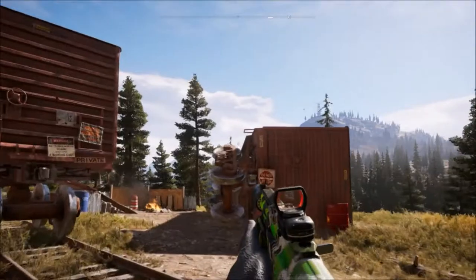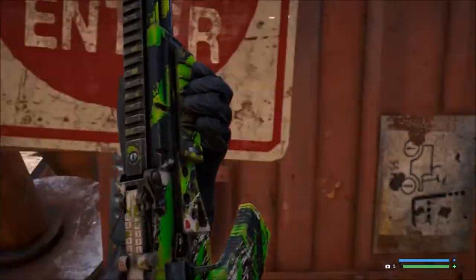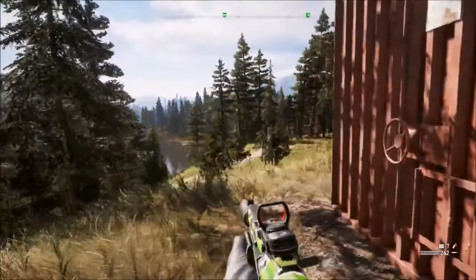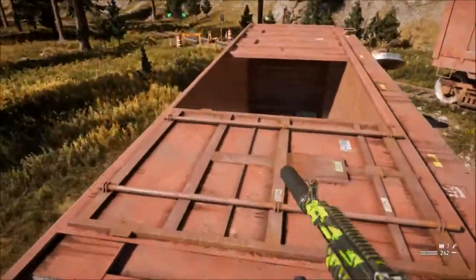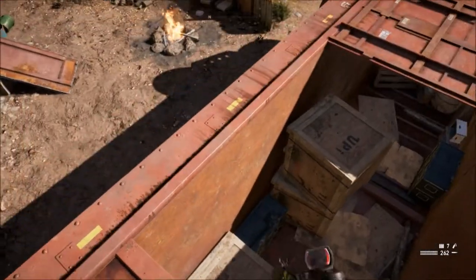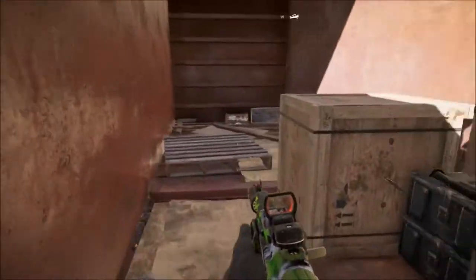Another thing to look for is boxcars that are on their sides. You can't see the opening, but if you climb up, it's usually open and you can drop down — there's some hidden stuff inside. I know one of the properties had their silver hidden there. And don't forget you can also check the normal boxcars, not just the ones turned on their side.